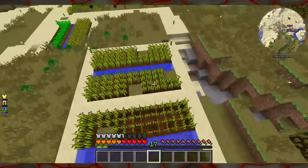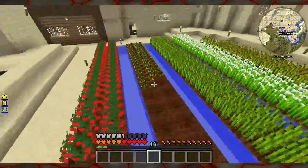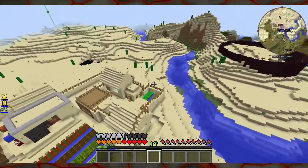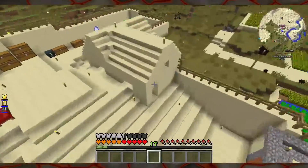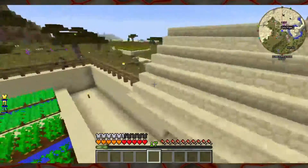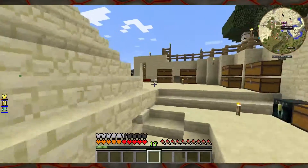We lived in this village for the longest time — meaning two episodes so far. We put a giant farm in the middle that grows tomatoes, strawberries, peanuts, rice, and wheat. The smaller ones on the side grow potatoes and carrots, and the villagers' plots also have potatoes and wheat. We also have this chest room, and now we have an enchantment room — which might be a sneak peek for episode three.